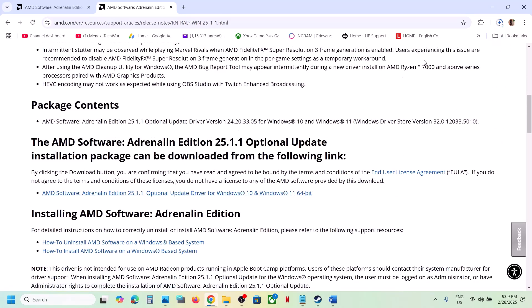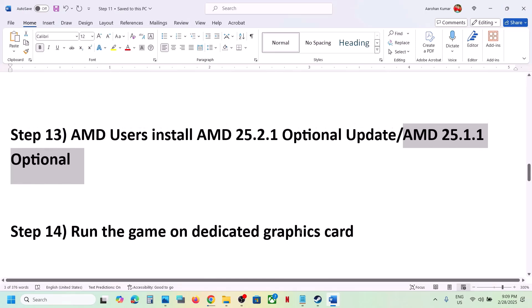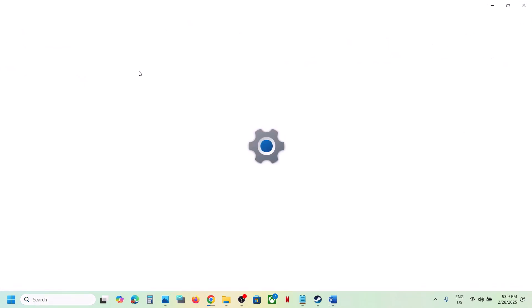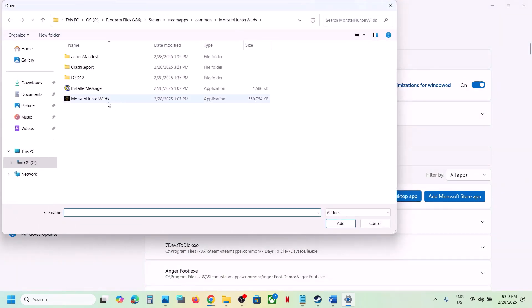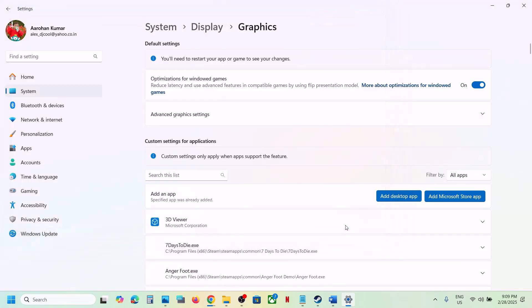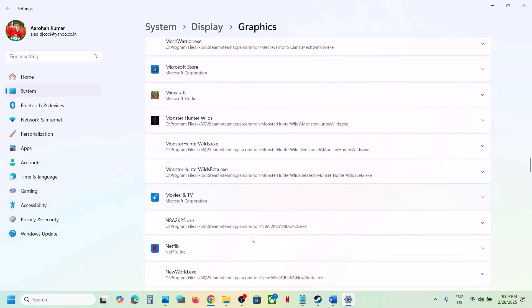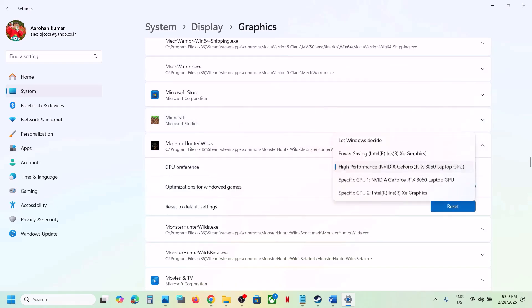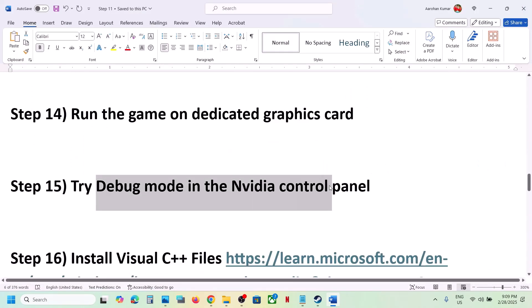The next step is to run the game on the dedicated graphics card. Type 'Graphics Settings' in the Windows search box and open it. Click Add Desktop App, go to the game installation folder, select the game EXE, click Add. Once added, scroll down, find the game in the list, click on it, set GPU Preference to High Performance, select your graphics card, and then launch the game.